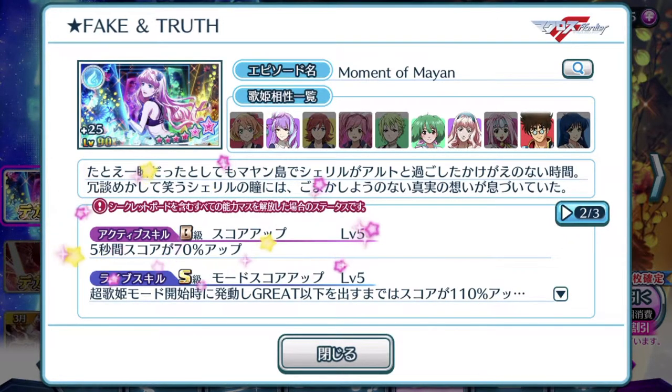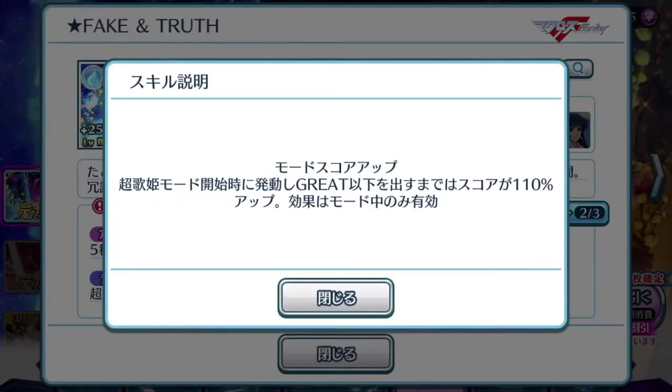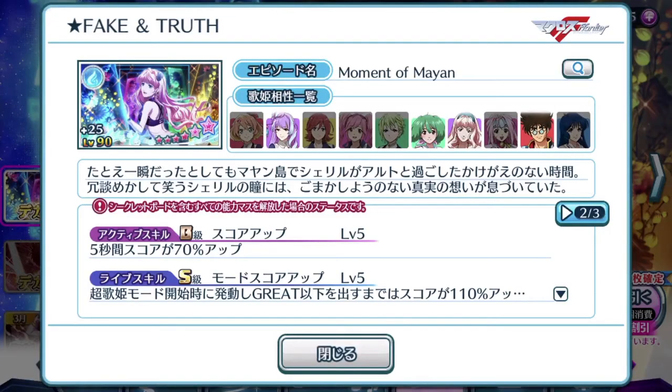Active skill: same as Basara's episode plate. Live skill — mode score up. During the Uta Himei or Chou Uta Himei mode phase, if you get your notes tapped at grade or below, it gives you a 110 boost in score, rather than totally losing out on points for that particular tap because you failed to do a perfect or excellent. So another one of these episode plates that is nice to have around but not definitely a must. Let's check out the last page to see whether the episode plate breaks its trend and includes a special note.